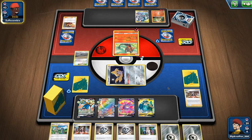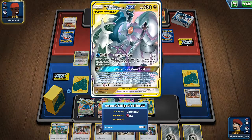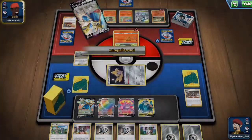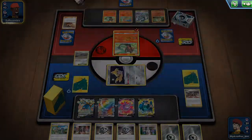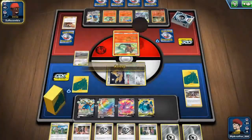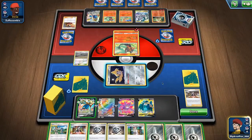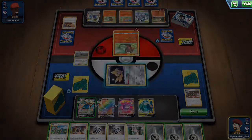An ADP — he has an ADP! And a Zacian V? We have Litten, Litten, Growlithe on the bench, and they got a Zacian and an ADP, but they only run Fire Energies and Welders. I'm so confused.